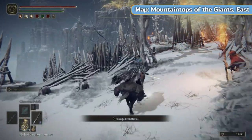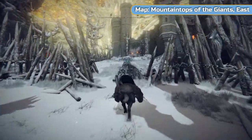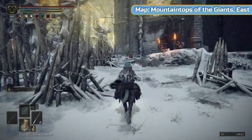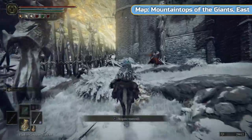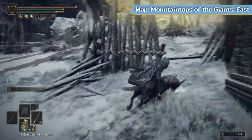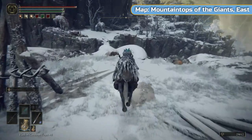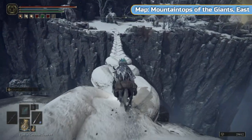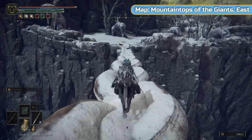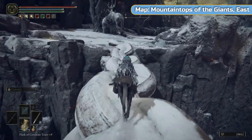Keep riding all the way through — you can obviously fight the enemies if you like. There's a lot of enemies here. You can do the castle as well if you want — nothing of interest for us though. Then keep the castle on your right, and up here you will get to the chain. Just ride across the chain and you're free. This is Mountaintops of the Giants East — the map is here, so we're able to see what's going on.